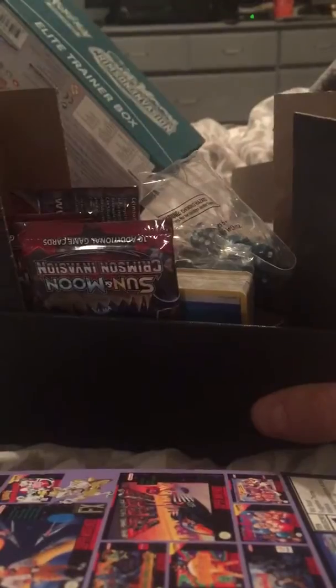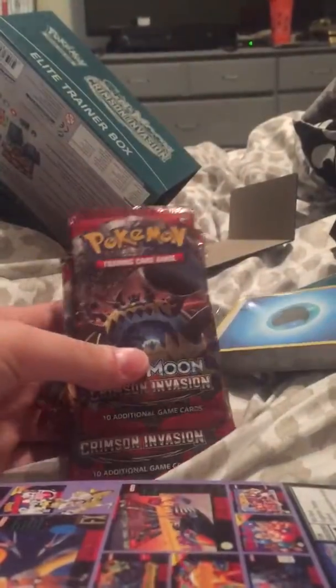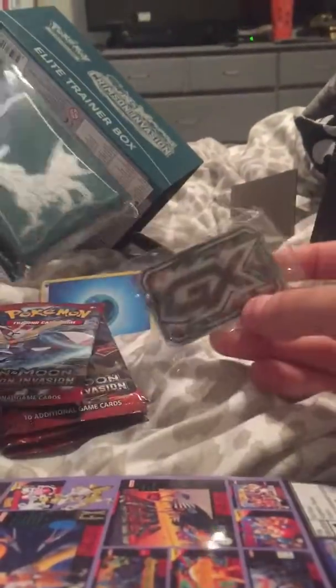Let's open up this thing. They got the lovely cardboard, they got the box. Let's get these packs out — we get eight of them. One, two, three, four, five, six, seven, eight. We get the cool new sleeves, we get the GX form, we get some dice.